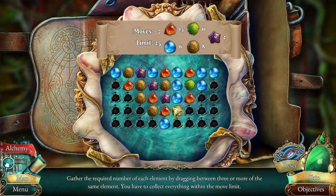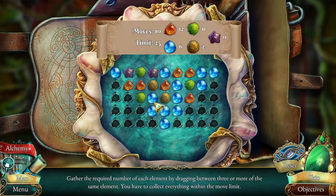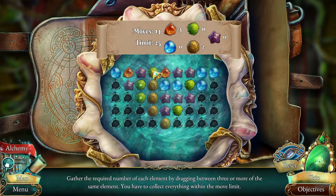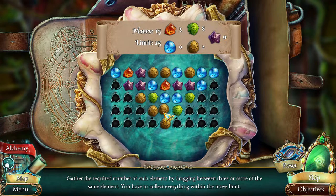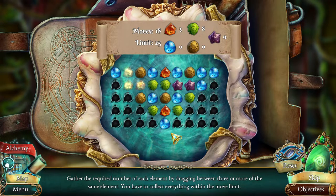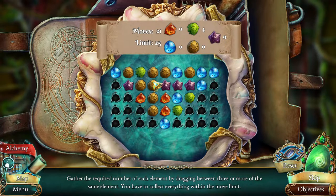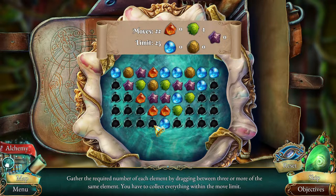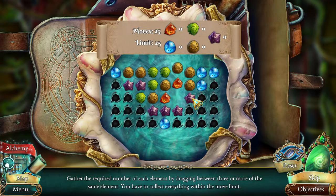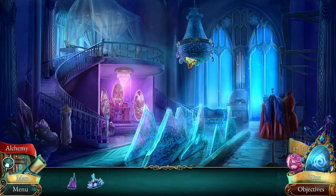Almost cleared the yellows - this will clear the blues - and then to work on greens, though we are struggling with greens. Please can I have some greens? I do feel like it's fixed in a certain way to give you pretty much what you need on your final move, assuming you can still do it.